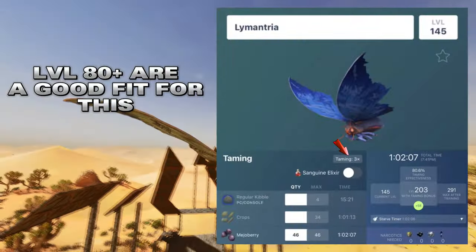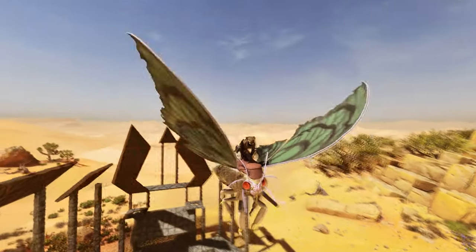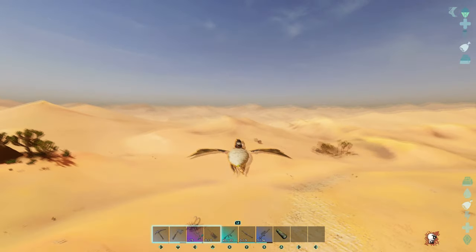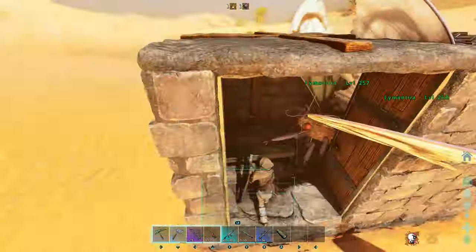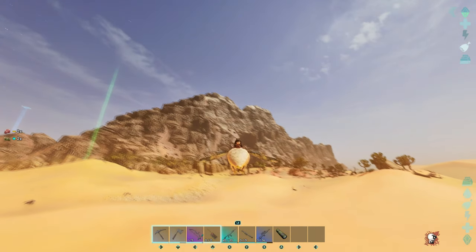These are super easy to tame, they spawn everywhere on the map, and all you need is two to three high-level Lymantria. Behind me I have my trap set up, and just a safe distance away I have a two-by-one with two more Lymantria in there just in case my first one dies. This process is called a sacrifice process because you're just trying to get an egg at all cost.